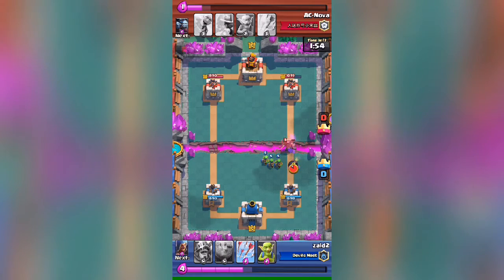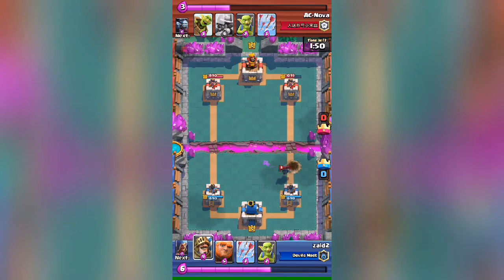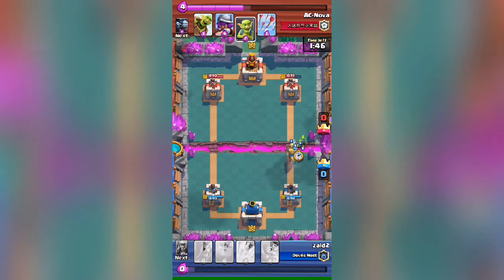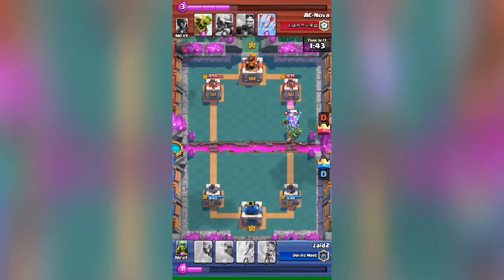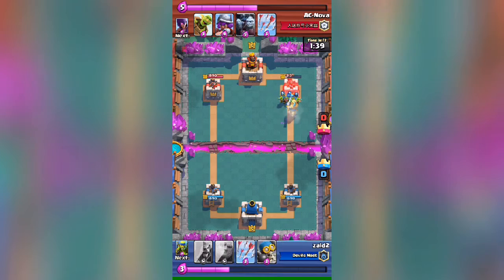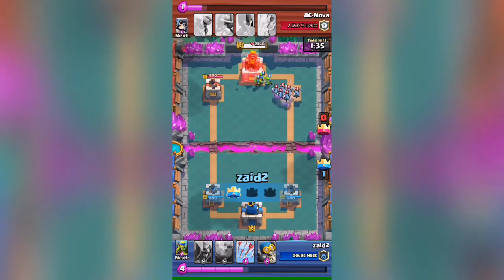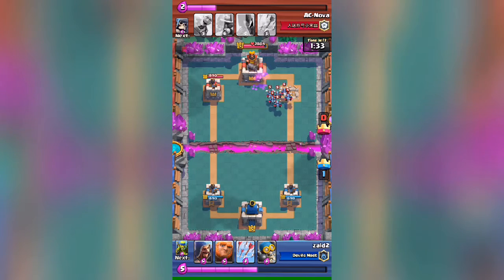He also dropped a mini pekka but that's not gonna affect us much because it's not gonna reach the tower. I dropped my prince and also dropped some goblins — he dropped some goblins too but that's not gonna affect us much. This tower will be history now, so I'm just gonna sit here and play defense.